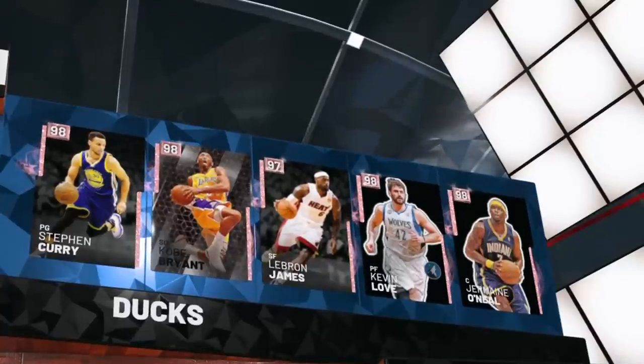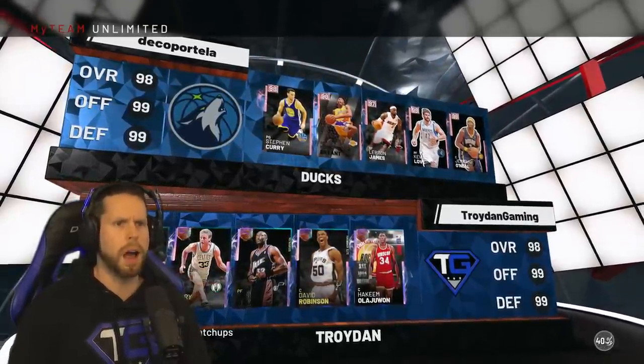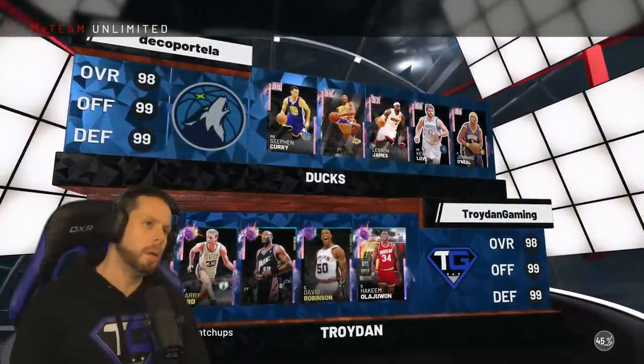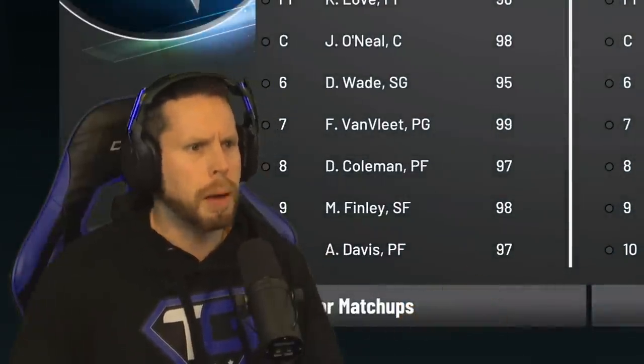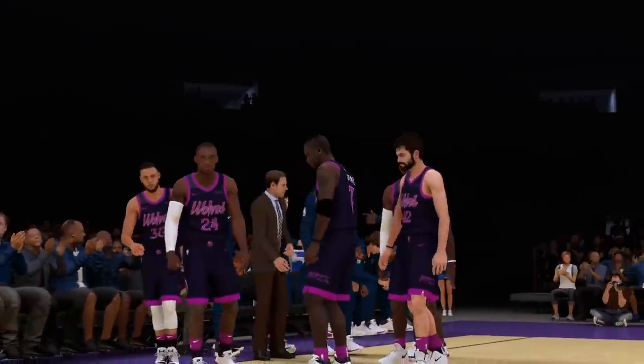I see some pink diamonds - oh, the Mamba. We didn't pull any Mamba today, that's okay. The opponent has Curry, Kobe, LeBron, Kevin, and a Dolphin. That is a decent team. His bench is actually better than his starting lineup - what is this guy doing? And here we go, we're live in. Nice wolf jersey. Oh, I forgot to put the Donkey Dome as my team arena - I'm so annoyed. Let's win the tip-off.